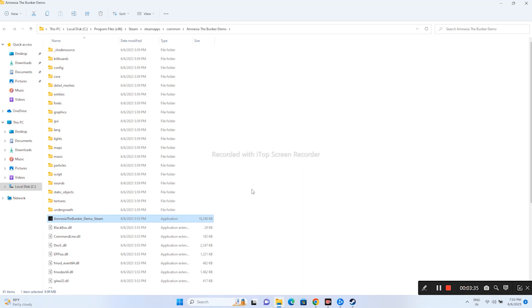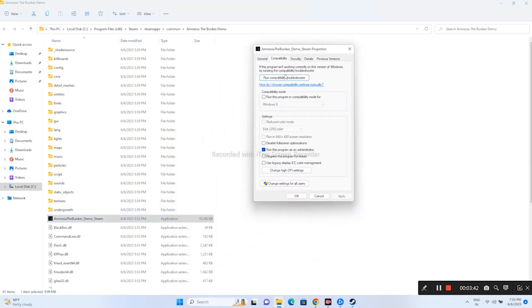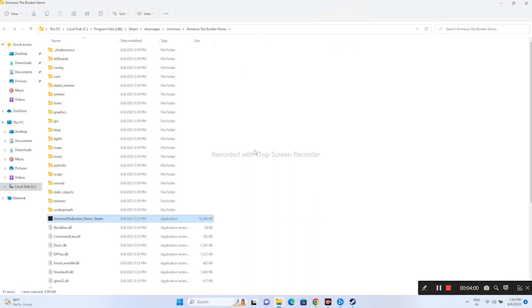If that's not working, run the game in compatibility mode. Right-click the application, Show More Options, Properties, Compatibility. Check the compatibility mode box and first try Windows 7, then click Apply and OK. If that doesn't work, change it to Windows 8, Apply and OK. Try both options and then launch the game.